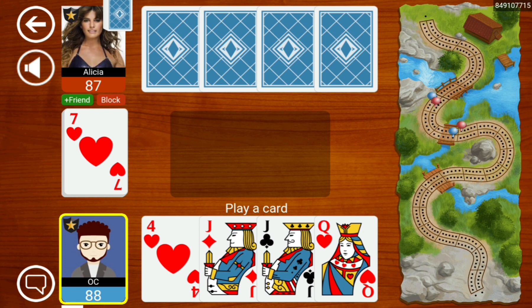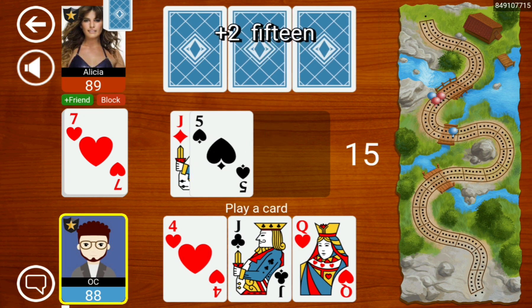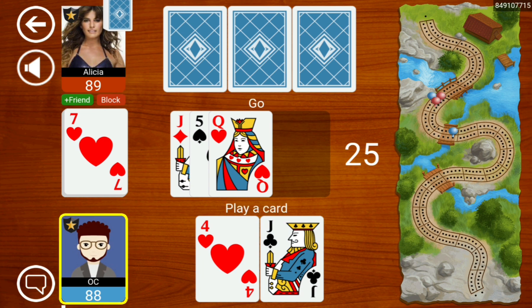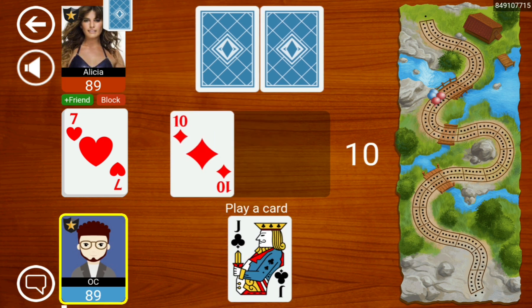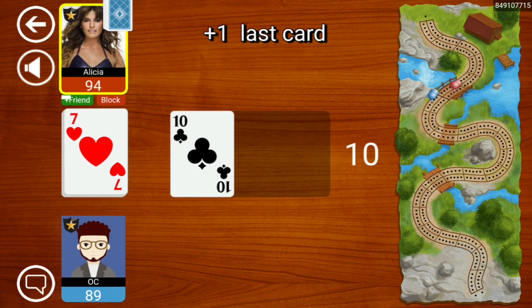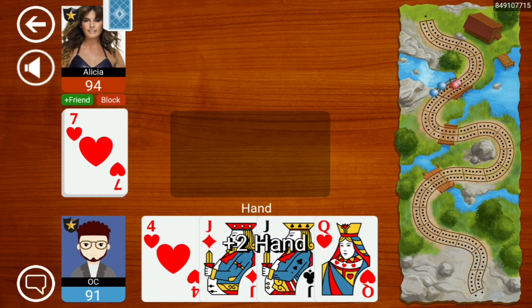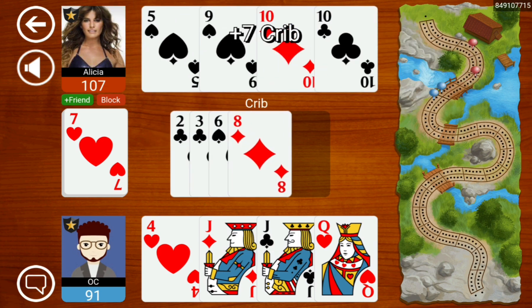Oh dear, that's not good. We have a lot of points in the crib now, and considering that we only have two points, our opponent is getting lots of points on the play. I sort of zoned out there — that is a huge punishment.